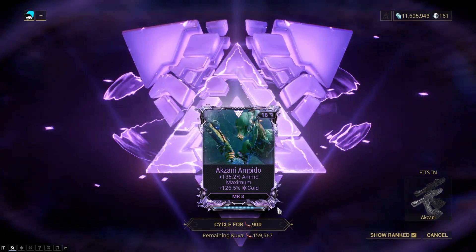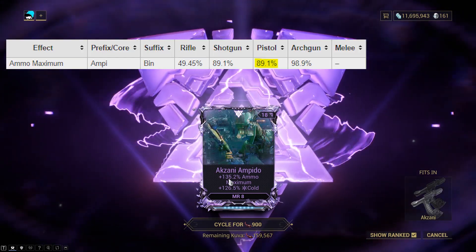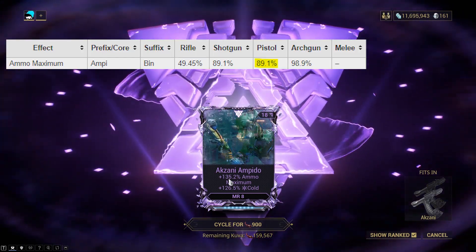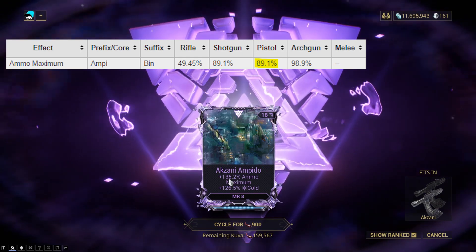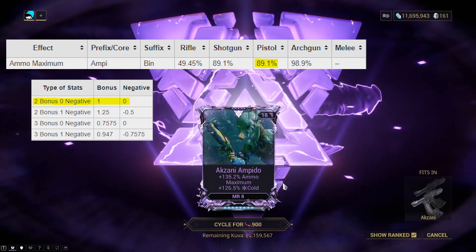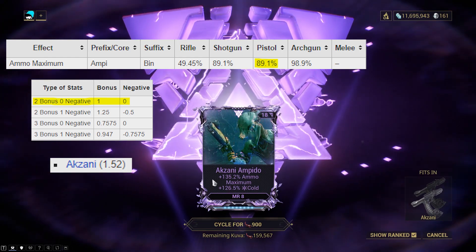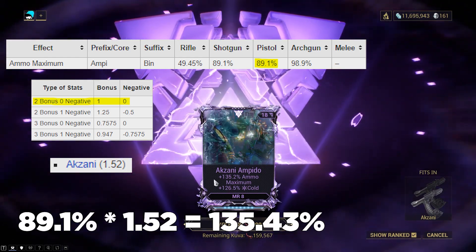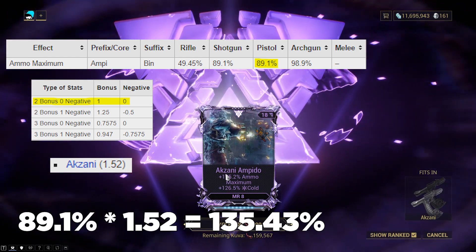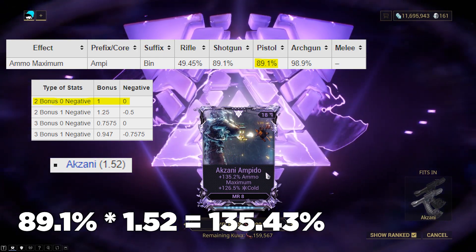So how are your Riven stats calculated? First, you use the base value of a stat — the actual stat can be between 90% and 110% of its base value randomly. Then multiply by the two multipliers. For example, with just 2 positive stats there's no format multiplier, but with a disposition of 1.52x, a base of 89.1% gives 135.43%, which is close to the 135.2% ammo maximum on my Akzani Riven.